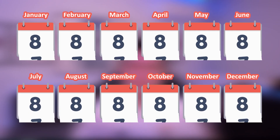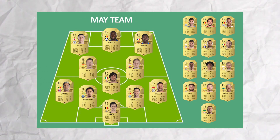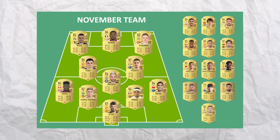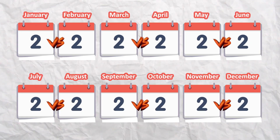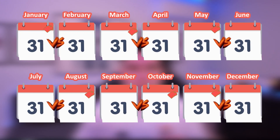I've already made the teams for each month: January, February, March, April, May, June, July, August, September, October, November, and December. In each phase more and more months will get eliminated until we get to phase three, where we find out what month has the best football player. In phase one we'll divide the 12 months into six games by spinning a wheel to randomly pick two teams at a time. Out of the six games, only six winners will go on to phase two.